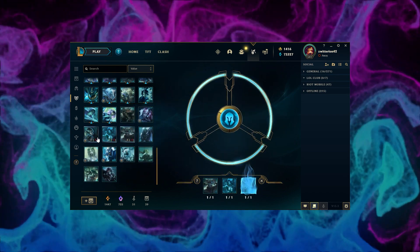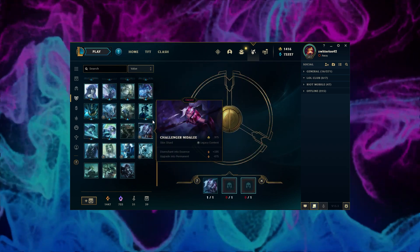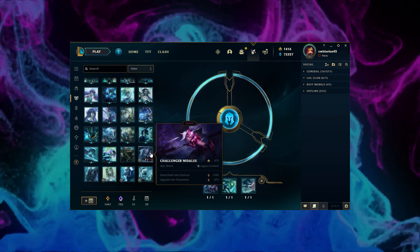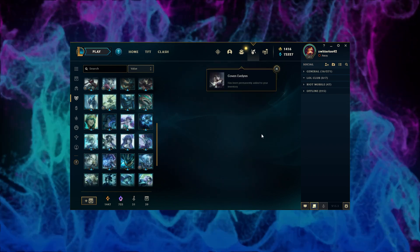Okay, re-roll number five and Pool Party Zoe. Okay re-roll number six — all right, Coven Evelynn. Nice, a legendary skin! Pretty awesome.